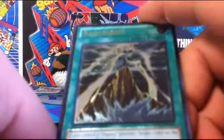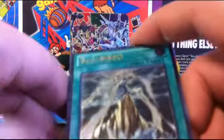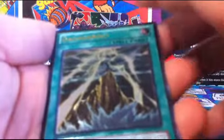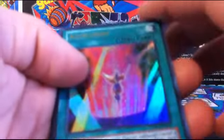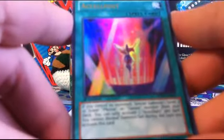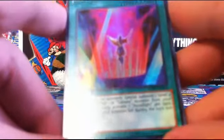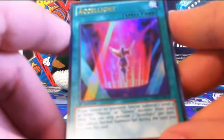We got ourselves a Ga Ga Ga Bolt — that's also Ultimate. It's pretty good, I guess. If Ga Ga Ga's ever become good, this will probably be with them; that's all I can say. Then Accelolite — I'm not sure if I'm still even in the guaranteed stuff. That's not bad; I could actually use this, I think. Maybe. No idea.